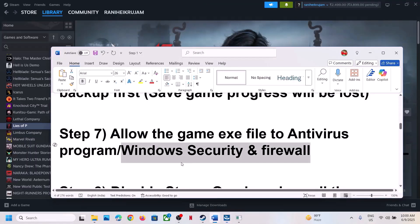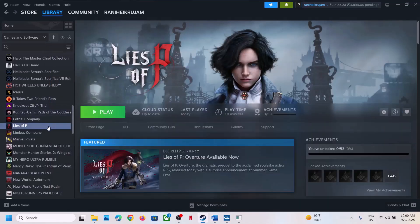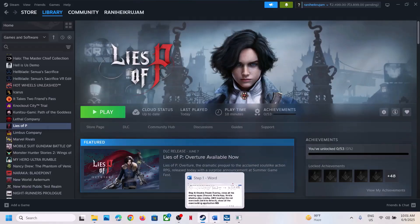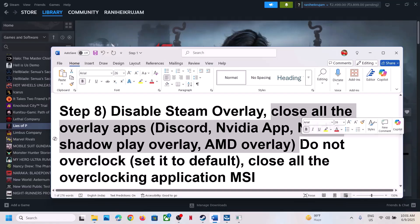Once the game is added in the firewall, launch the game and check. The next step is to disable Steam overlay. Go to Steam, right-click the game, select Properties, go to the General tab, and turn off 'Enable the Steam overlay while in-game.' Also disable overlay in Discord, Nvidia app, or close all overlay applications, then launch the game.